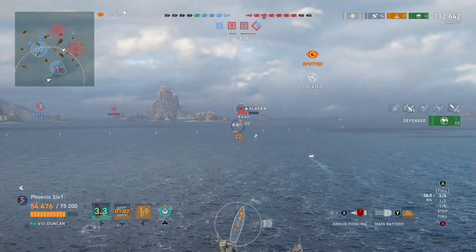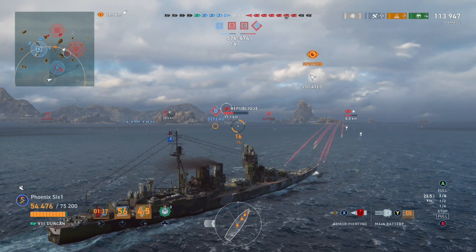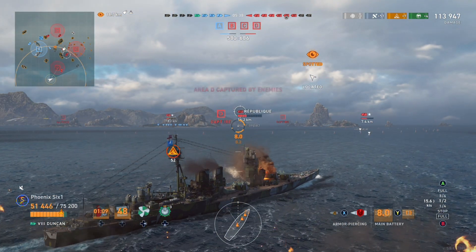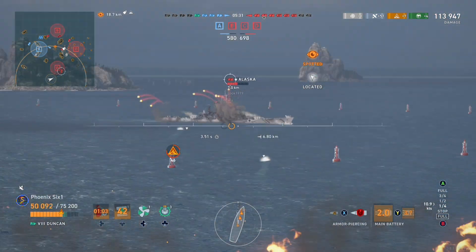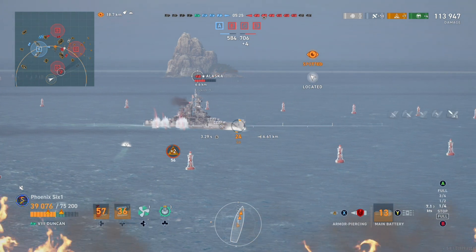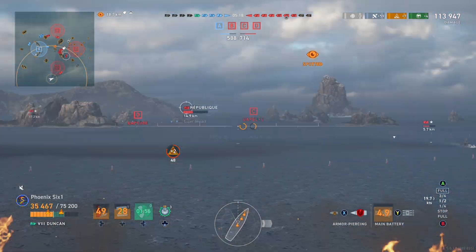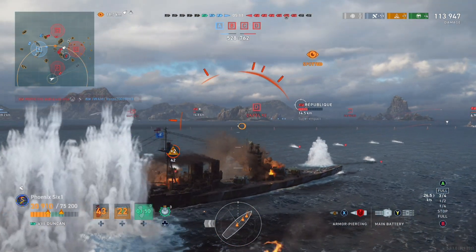We're hitting full reverse here. My hope is that any torpedoes that destroyer launched will now go somewhere in front of us. We've switched to AP because this Alaska is kind of broadside to us. He does start turning in right at the perfect time, so we get a whole lot of nothing out of them. We're keeping an eye on this Republic. Speaking of torpedoes, here they come. We've got two fires going on us — why not add a flood to that?